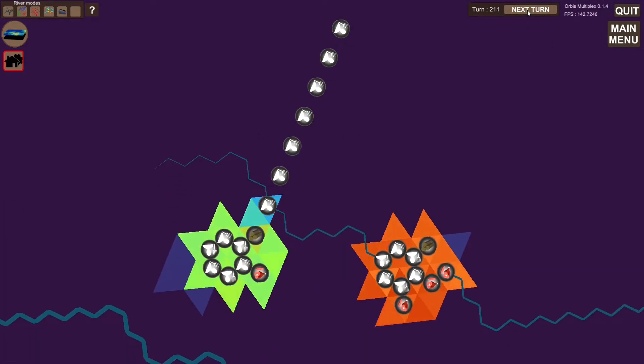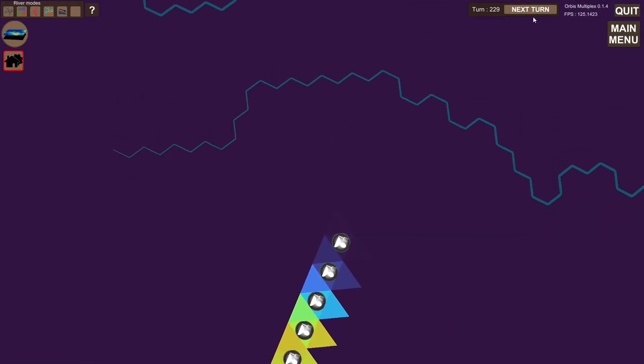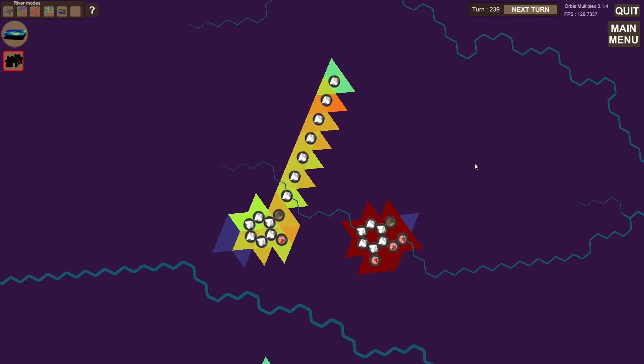Here we have a bridge, and each time we press next turn, resources are transported along this bridge. But we have to press quite a large number of times before we see any results, which is a bit cumbersome. So with an automated turn system, this next turn would process like once every 10th turn automatically — you don't have to press it. This would be a similar feature to how it's done in games like Stellaris or Europa Universalis. That's what I'll be working on next.